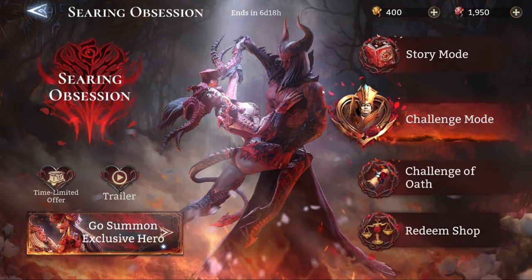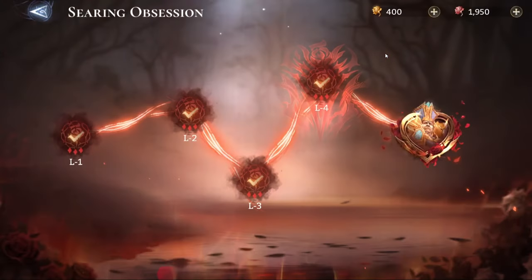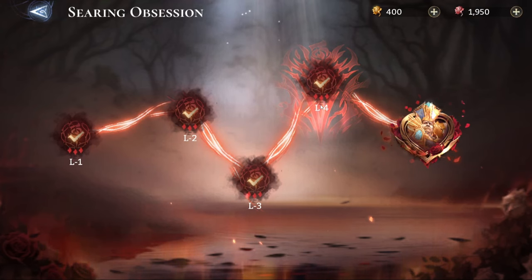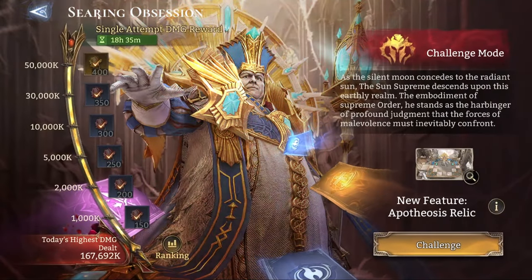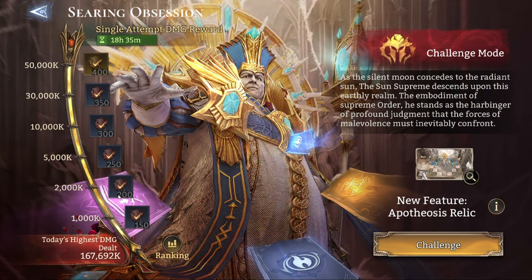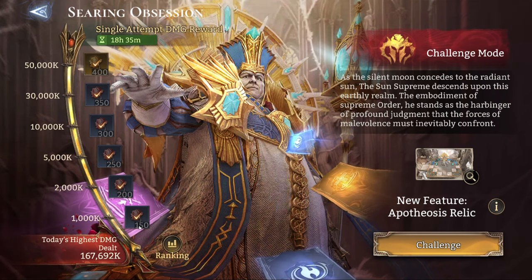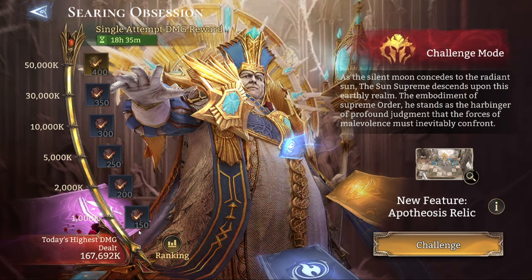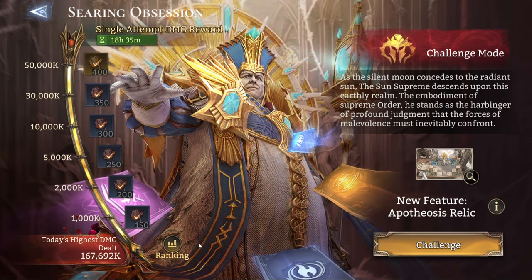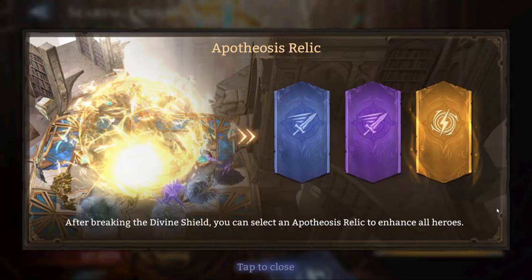As you can see, there's a story mode which everyone can complete. If you are a very early account, try to complete as much of this story mode as possible. After you complete the fourth difficulty, you're going to unlock the challenge mode, where you can obtain extra resources and deal as high damage as possible for extra rewards.